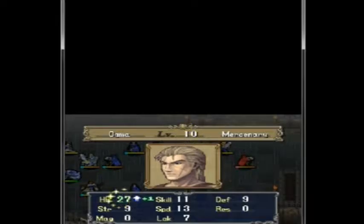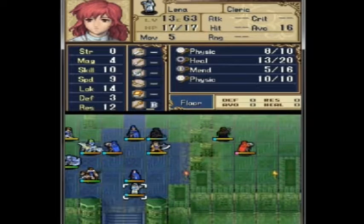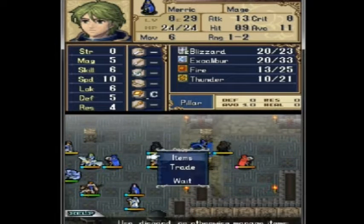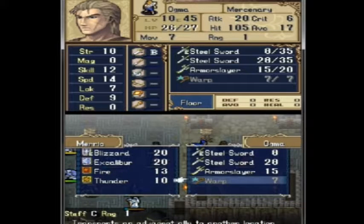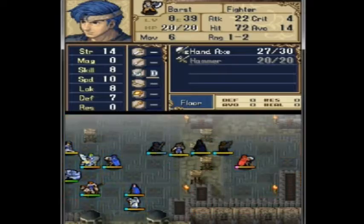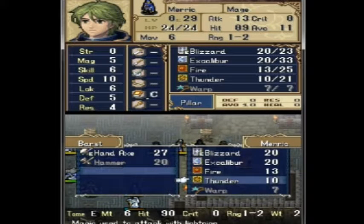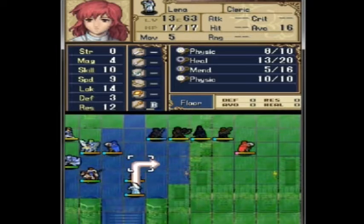Nice, level up — level 10! Sweet. I don't think she can reach him. You know what I can do? I can make a trade — a trade. Like... Link. Now can she reach him? Yes, she can.